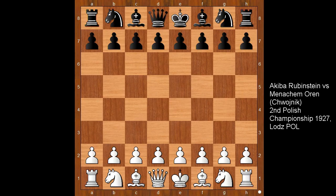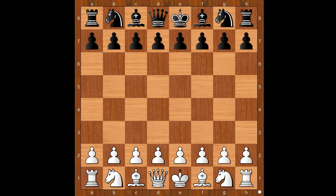Hi, this is Mato. Welcome to my online chess lecture. In this video I will show you a game between Akiba Rubinstein and Menachem Oren. This is a game from the Polish Championship played in 1927. Rubinstein had the white pieces.